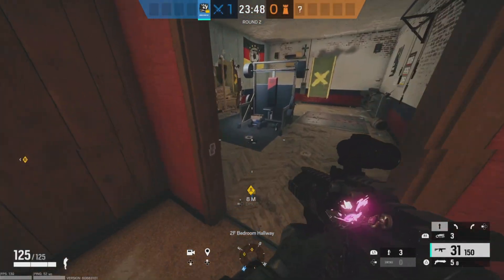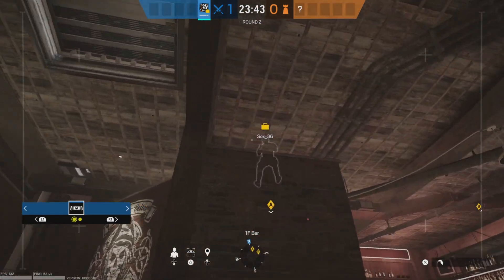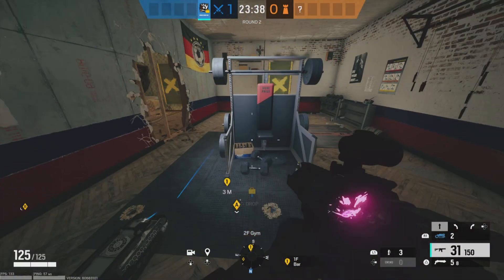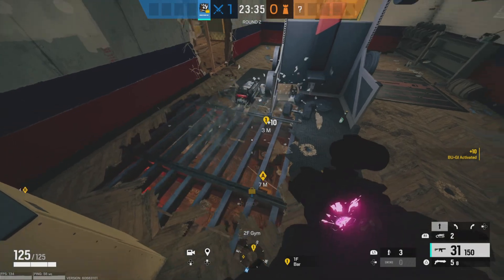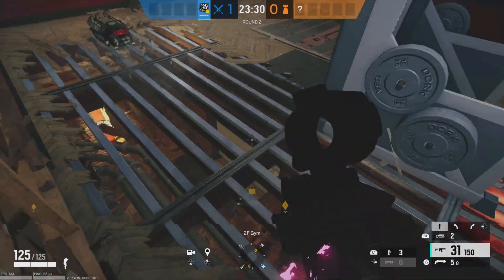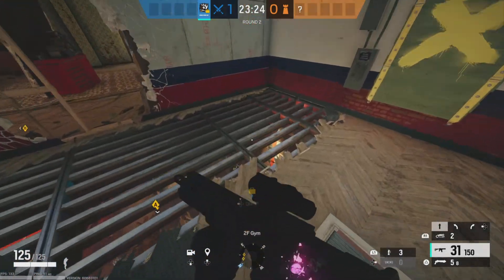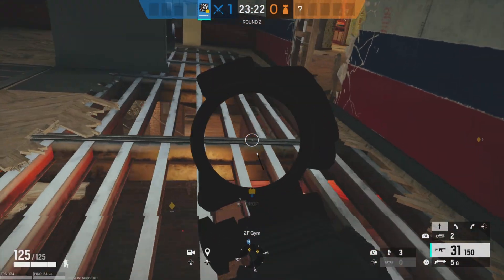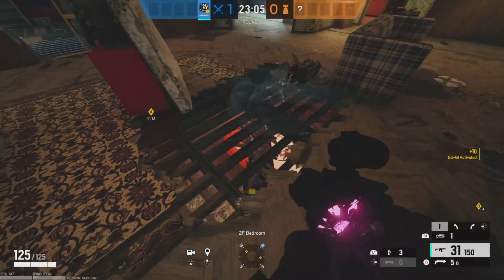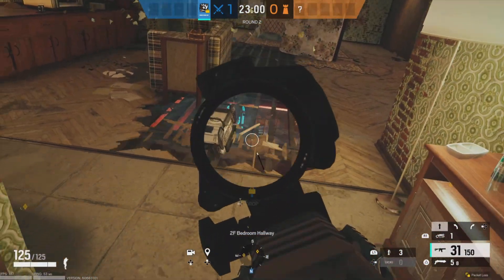The last objective is the first floor bar area — you won't see this one often, but I wanted to be thorough and show you how I'd attack it as Ram. The first ram goes down in the gym, letting you see into the rotate from the pool table area. The next ram goes down in bedroom, which lets you see directly into the bar area and gives more control over A-Site.